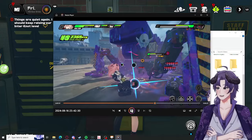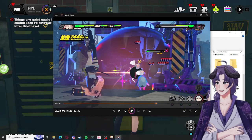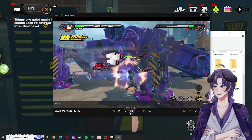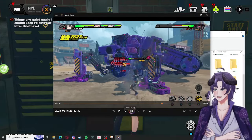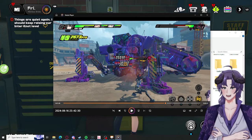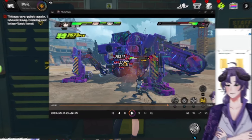Going to Bang Boo for extra damage, back into Nicole — reapply briefcase symbol. Then we apply our pressure with Zhu Yuan. If we had her ultimate we could have used it here. Plenty of time, plenty of defensive shred, plenty of time to keep that defensive shred up.